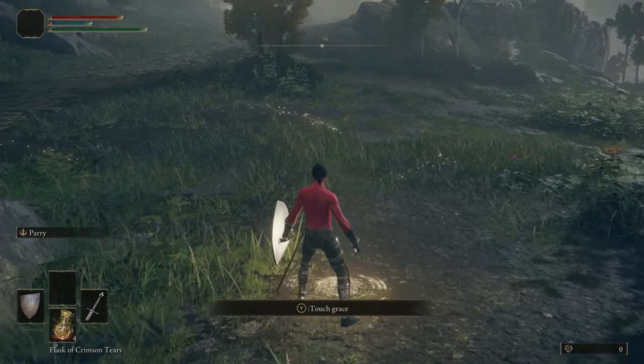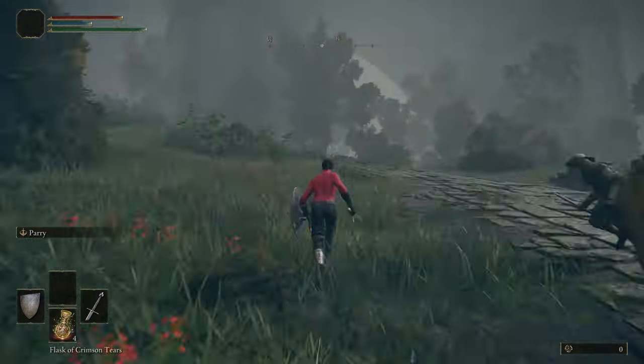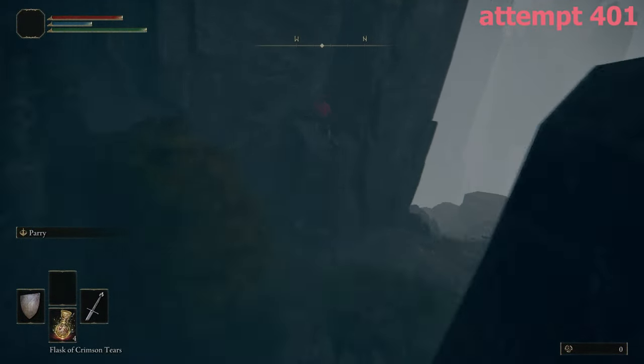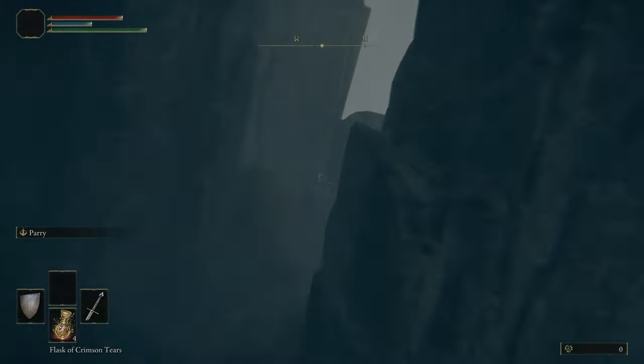Head straight and grab this grace, which will be important later. And keep going. Another game of Guitar Hero to hop over this gap. And if you're wondering what those four ticks are, it's just there to help with the timing of the zip.